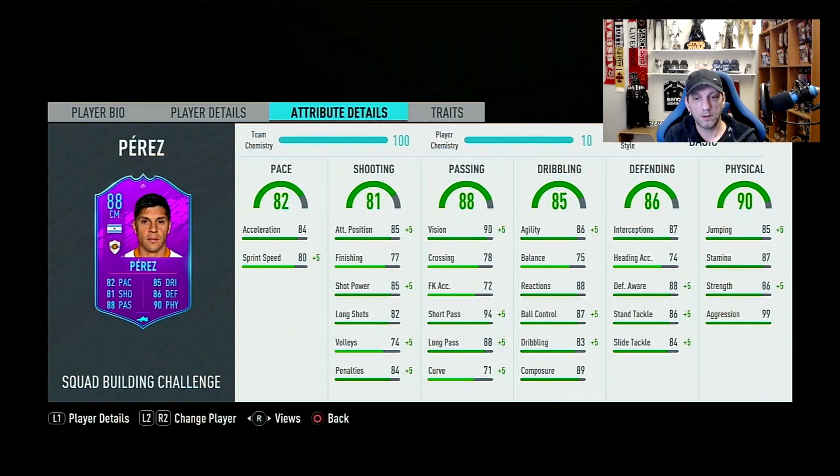Pace overall is 82 with good acceleration and sprint speed, though the 4-point differential isn't the best for where FIFA is right now with speed. Given the appropriate chem style — a shadow, as I'm going to try him as a CDM — pace goes up to 99 acceleration and 90 sprint speed. The differential is bigger now, but hopefully 99 acceleration will be enough.